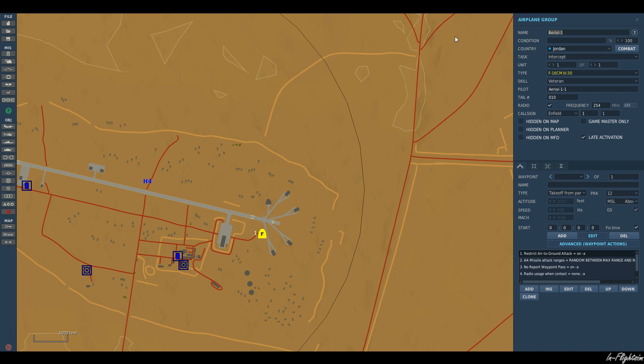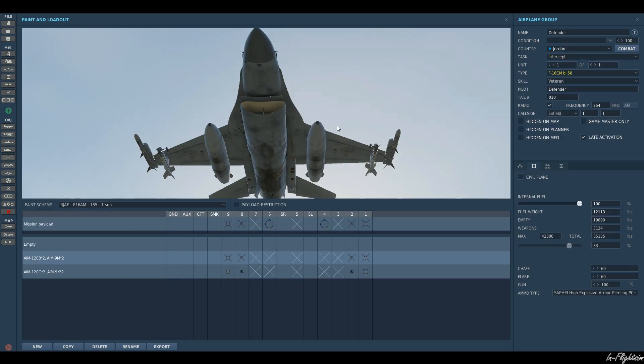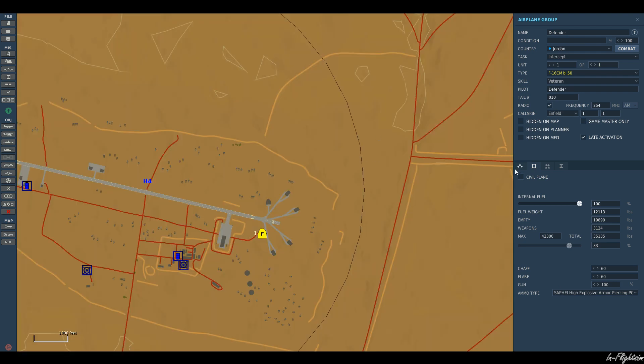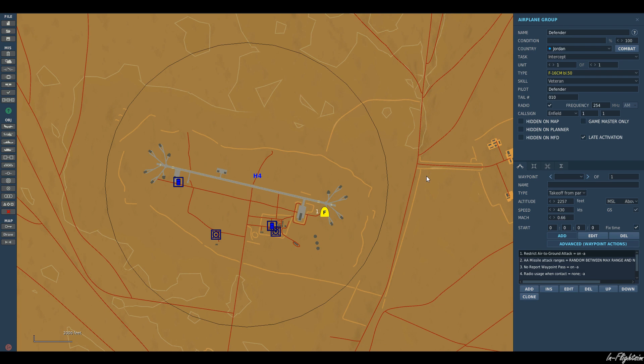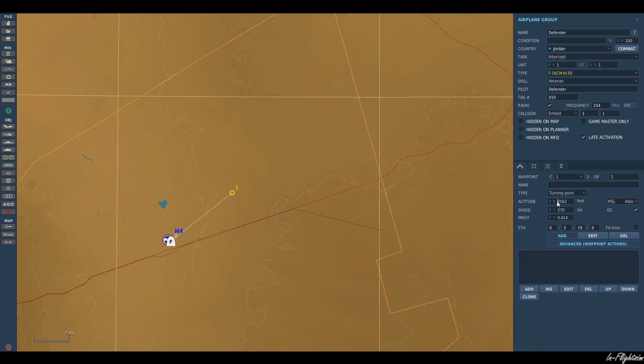I'm going to call this aircraft 'Defender.' He's got missiles on — AIM-120s and AIM-9s. Once he takes off, I'm going to have him fly out this way and get up to 16,500 feet at 400 knots.